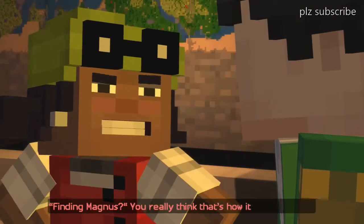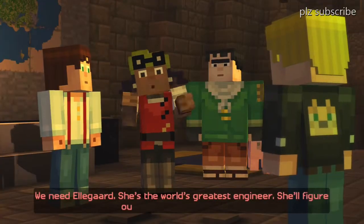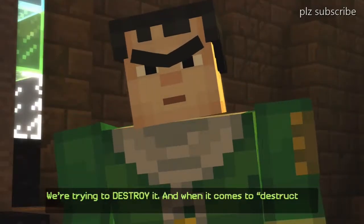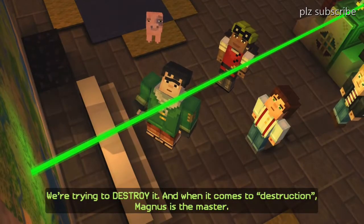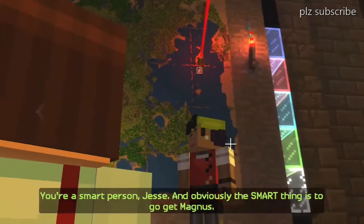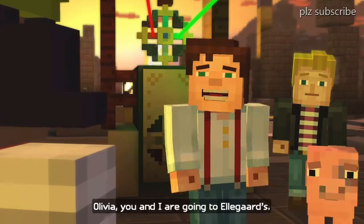Finding Magnus — you really think that's how we go? She's an engineer — she'll figure out a way to stop Ellegaard. Do I want action or do I want engineering? She's pretty good at engineering in Minecraft. Obviously the smart move — I'm gonna go with the engineer. Olivia, you and I are going to Ellegaard.